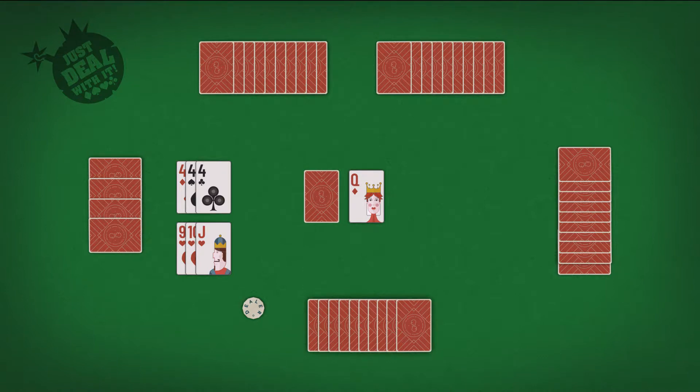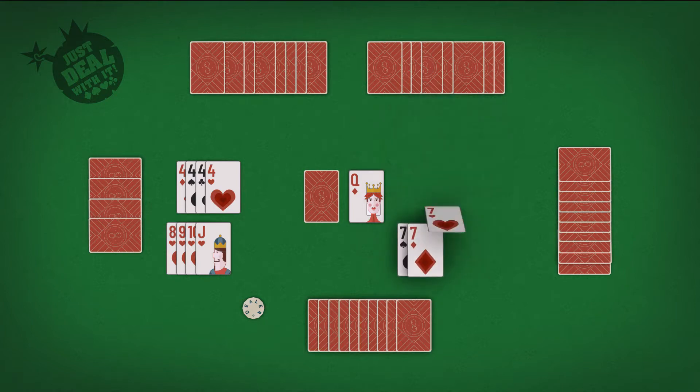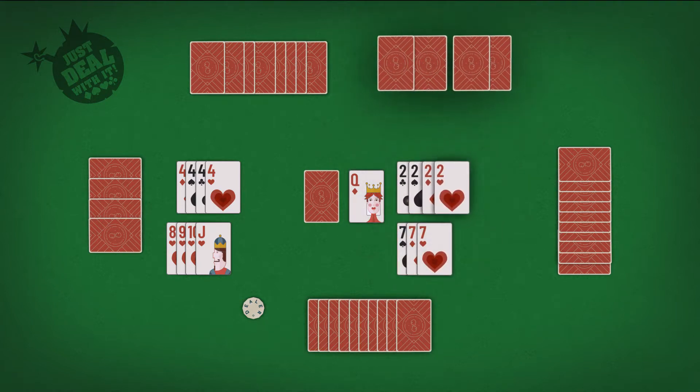Let's say the player to your left now draws a card, and if they're not able to start their own melds, they can always take the option to add to or complete melds already placed. If you're lucky and hold on to your hand, you could eventually play your whole hand as one meld and win the round by default.